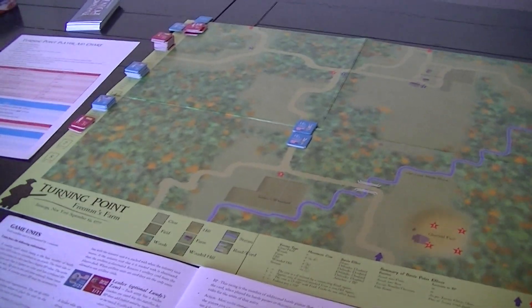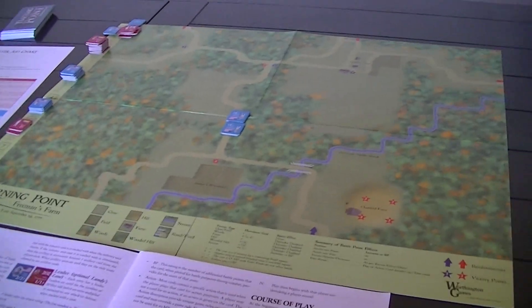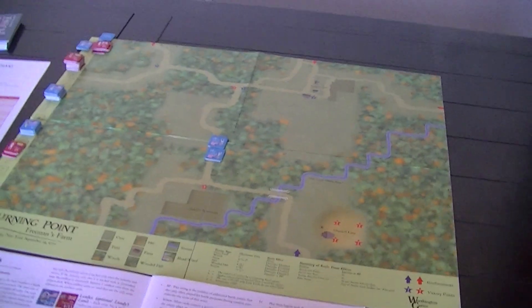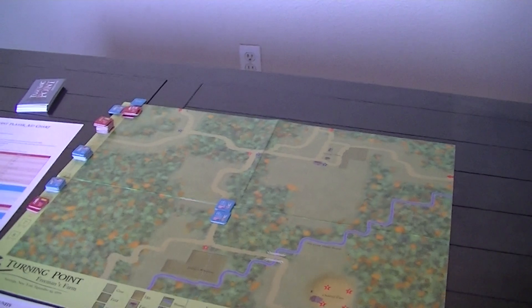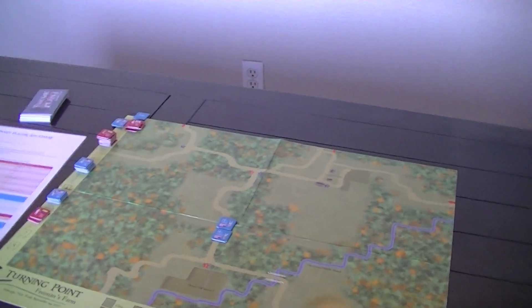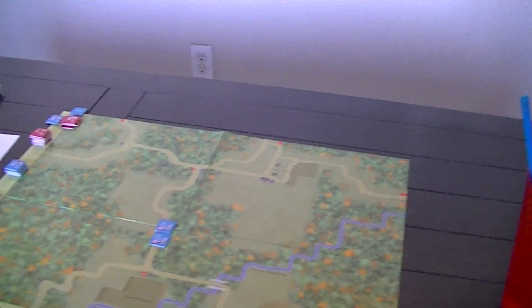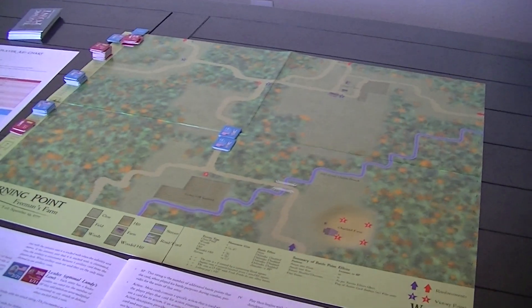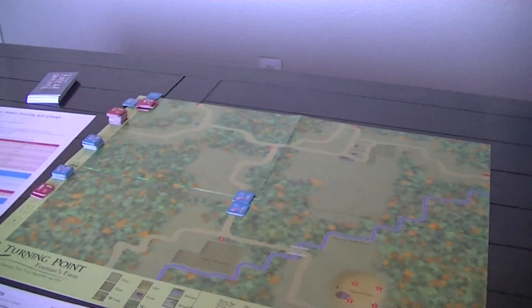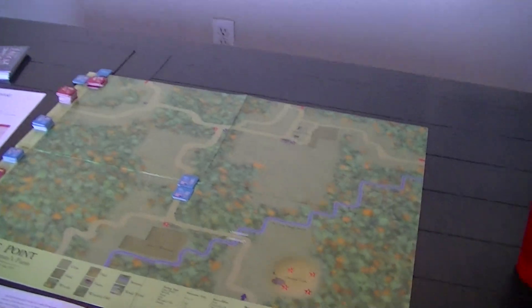Each card is going to be used for one thing — either the event on it, the movement points, or the battle points. You declare what use you're going to use it for, and then you can't use another card until you've finished that usage. If the card is played for movement points, you have to use at least one of those movement points. Some cards can be played during the opponent's round; these don't count against the cards you can play in your upcoming round, but they do count against your hand limit, and if you spend one you won't get a replacement.